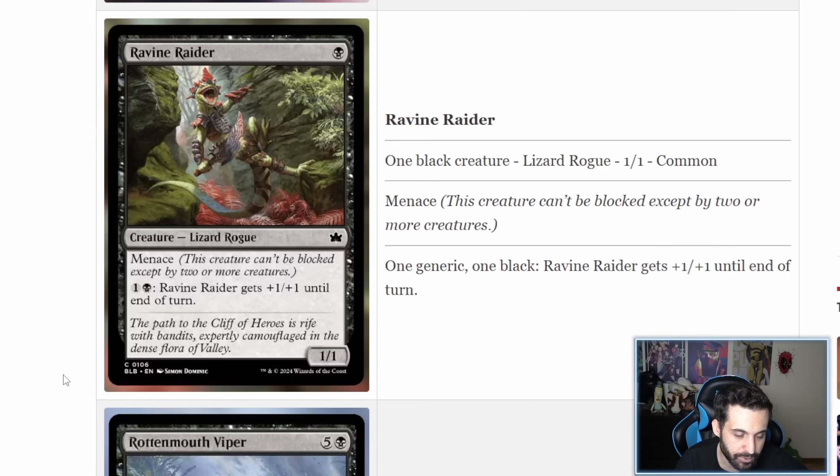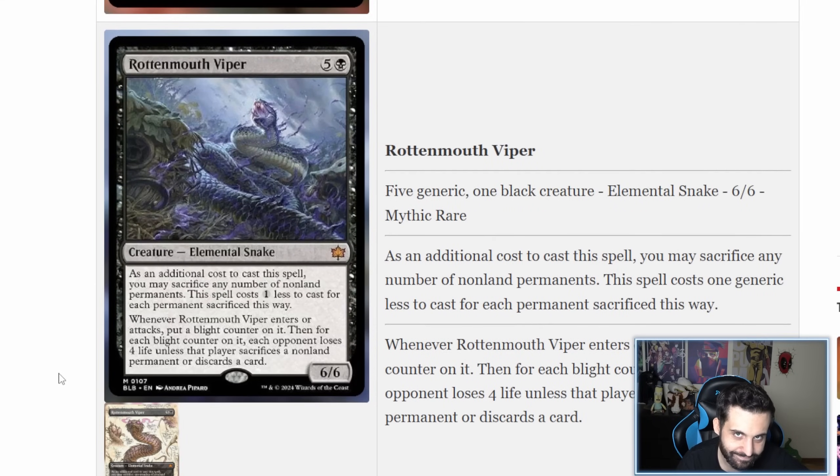Ravine Raider is a one-mana lizard rogue with a 1/1 stat line, menace, and an activated ability for two mana that gives it +1/+1 until end of turn. Limited card at best — not going to dwell on it.